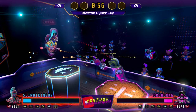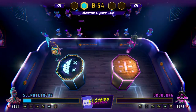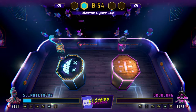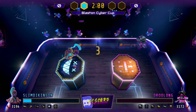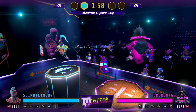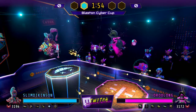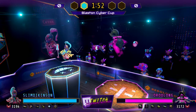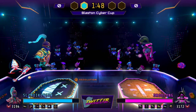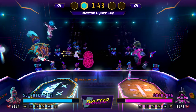This is gonna be a slim chance for Slim Dickinson. He rushes in with the Nova hurricane. The Nova hurricane really does move faster with the tether now. Oh, and Dr. Oolong loses the first round! Slim Dickinson is in with only just a little bit of HP. We're seeing some very close matches by these 3,000 ranked players.